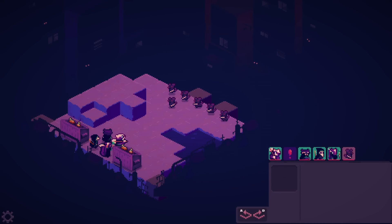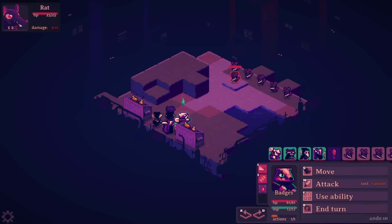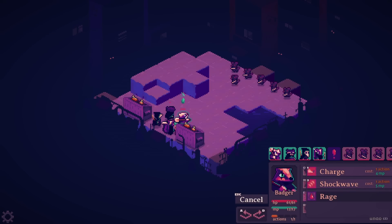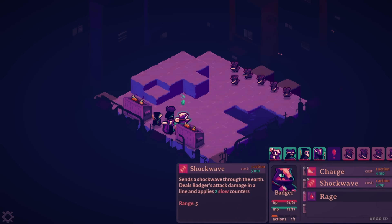I'm concerned — do you see to the left and to the right of the dumpster? It looks like there's two other paths right there. I don't like those. Oh, that's upsetting. You've got a shockwave or a charge situation depending on what you want. I can hit two with the shockwave theoretically, and then stay back here.